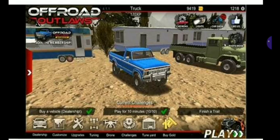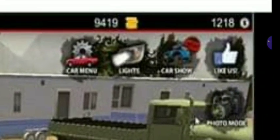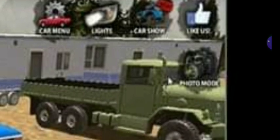I can tell straight off the membership has been moved over here to the side — unless that was always there, because I bought the membership straight off. But I don't think it was over there. That's the first thing I noticed. Then you got the car menu up here in this corner — I'm sorry for the poor quality of this picture. Not too many people really have a clue of what the heck that's going to be. Then we got lights, which that was already there. The car show is something new, which sounds pretty cool.